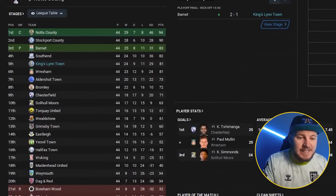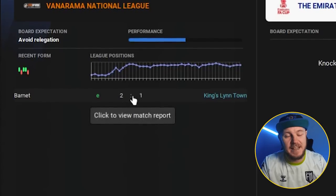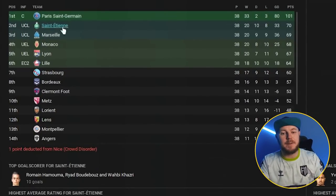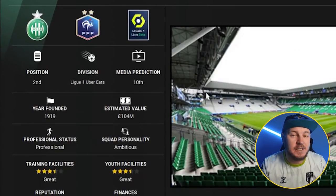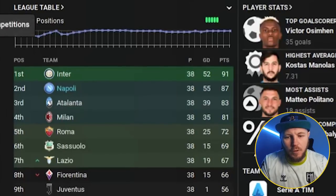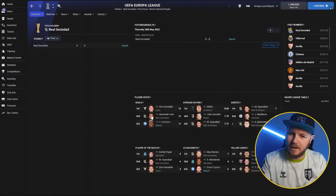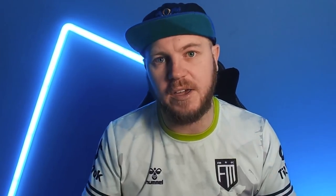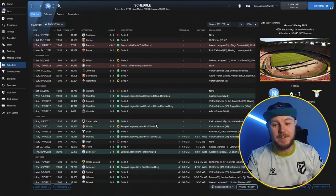Kings Lynn managed to finish fifth despite being media-predicted 21st - a big success - and reached the fifth round of the FA Cup, losing in extra time in the playoffs to nearly get promotion. Saint-Étienne was another overachiever, finishing second behind PSG, losing eight and drawing ten, despite being predicted to finish 10th - they bagged themselves Champions League football. Napoli also overachieved, finishing runners-up to Inter Milan and reaching the Europa League final, though they suffered a 5-0 loss to Real Sociedad.